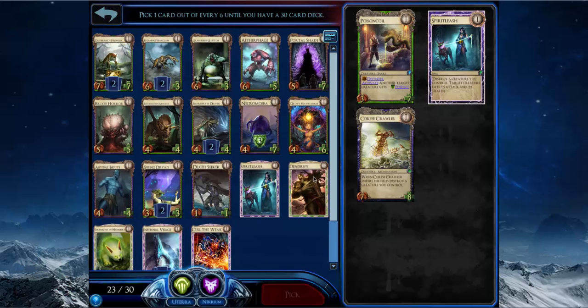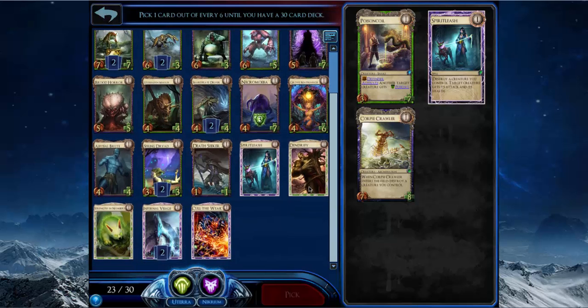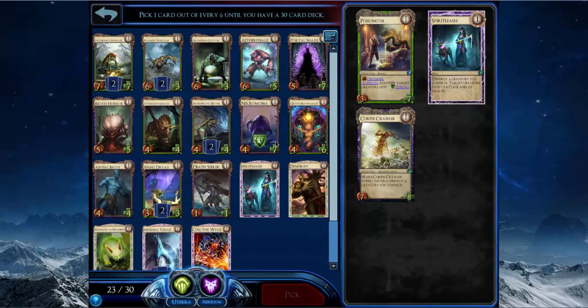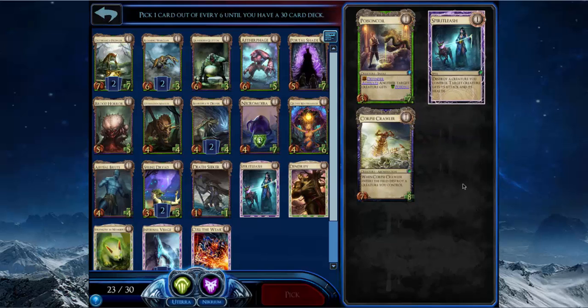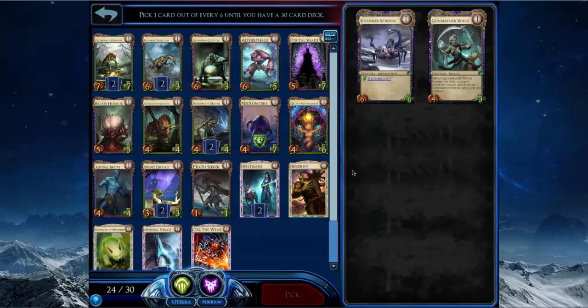I can take either Corpse Caller or Spirit Leash. I don't actually know which is better — probably Spirit Leash since I have a Necromoeba and an Abyssal Brute, which are creatures with innate Regen. I think that's a little better than Corpse Caller, though this pick is close. I'm just going to take the Spirit Leash.